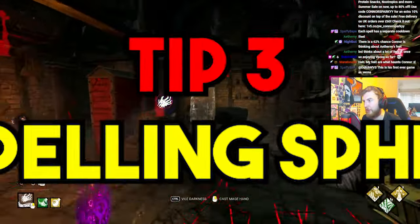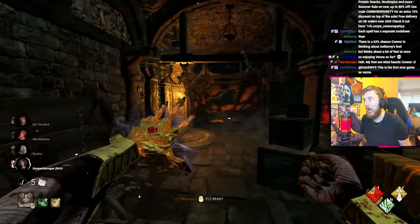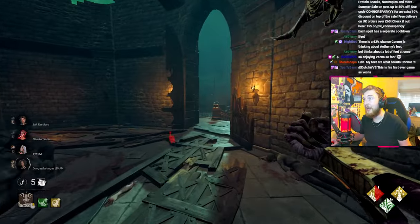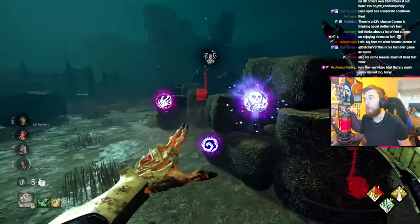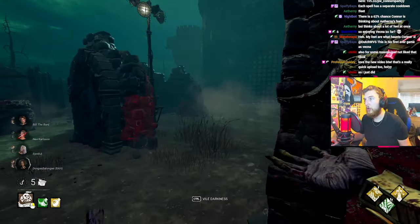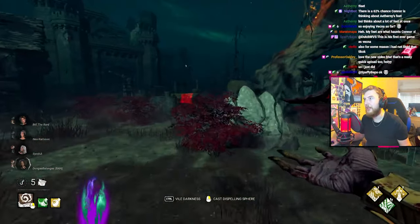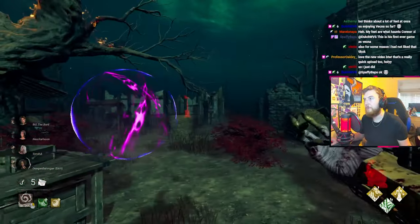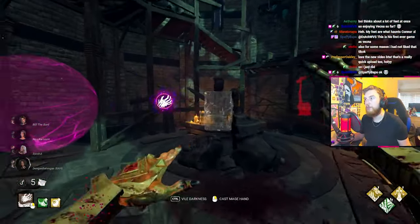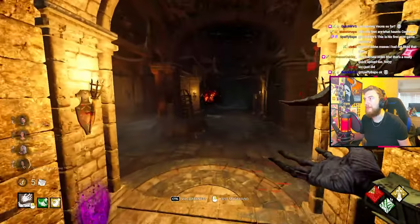Tip three is about the Dispelling Sphere. The best time to use it is while chasing someone — turn away and fire it into the distance to gather information on other survivors' locations. It's especially useful when two or more generators are lined up, so you can pass the sphere through multiple gens at once. On indoor maps where gens aren't lined up, aim the sphere from the center slightly upward so it travels between both floors, maximizing information even while in a chase.